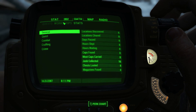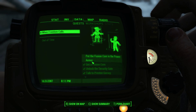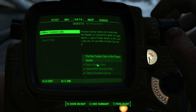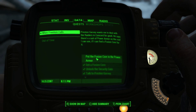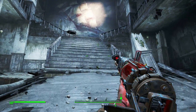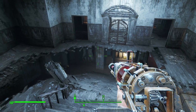Let's see — data, quests. When Freedom Calls: get a fusion core, put the fusion core in the power armor. Where's the power armor? Show on map. I think it's on the ceiling — on the roof, I believe. Oh gosh, so used to hitting escape to get things. Remember, it's not always escape.